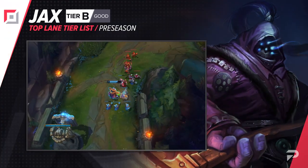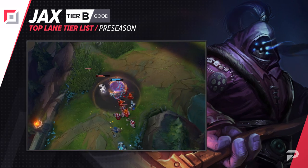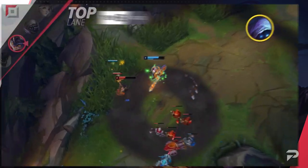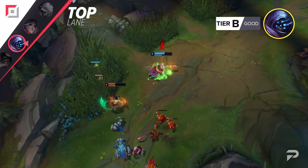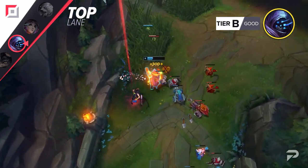Jax moves up to the B tier as well. A lot of the item changes are heavily in Jax's favor — Iceborne Gauntlet is a broken situational item for him, and Shojin is absolutely insane if you get it later in the game. But he's still super matchup dependent, so don't go blind picking him and expecting good results.